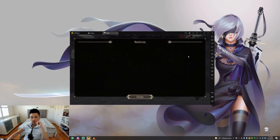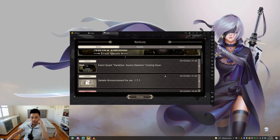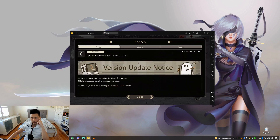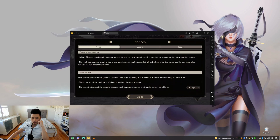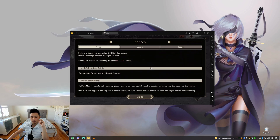But before we go into that, a quick update from the developers: we have a new event coming out, Variation Aurora Daemon. We also have an update announcement released yesterday with some quality of life improvements towards Stark Memory and character quests, where you can scroll through quests a bit more easily. This will be coming out on October 18th along with the Subjugation event as well.